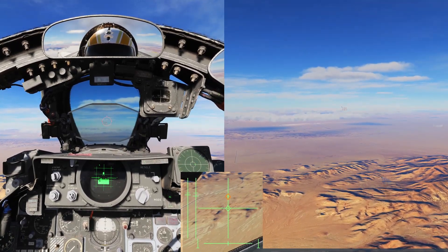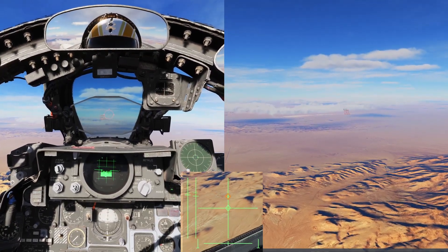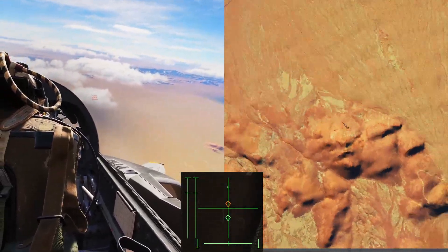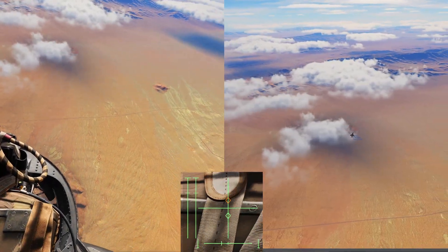Hey everybody, it's Kojak. I've been flying Reflected Simulation's MIG Killers campaign, and Event 3 has some instruction around a rudder reversal maneuver. I tried it several times and only ended up making the Phantom flop like a fish with dual flameouts and zero airspeed. So I decided to take a deeper dive into this maneuver.